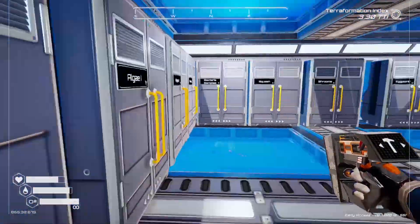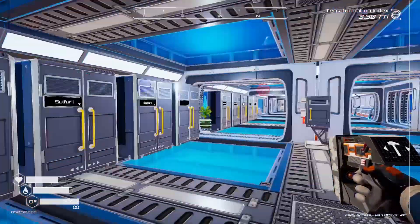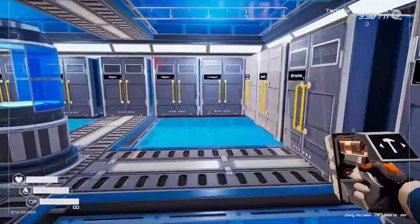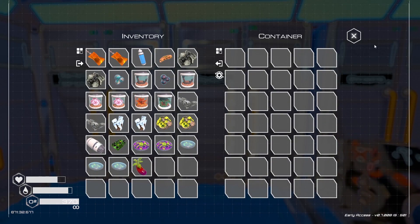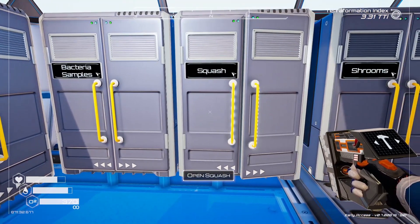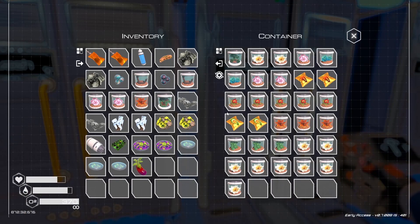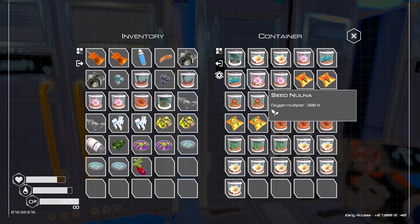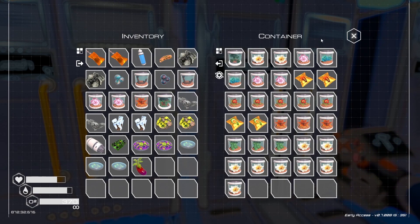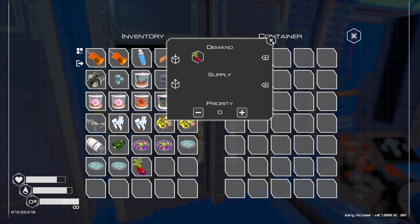Little update: I labeled all the storage boxes. I wish I had more storage because there are so many items in this game — even these 35 storage boxes are not sufficient to get all my items in. You can see that I labeled them. For example, the squash box has nothing in it right now, but it will demand squash. No box is actually telling the drones that they are supplying squash, so that's why the drones are not doing anything and this box is empty. Most of the boxes are a mess — for example this is the shrooms box but there are no shrooms. All the boxes have been set up according to their label, so we have eggplant here demanding eggplant.